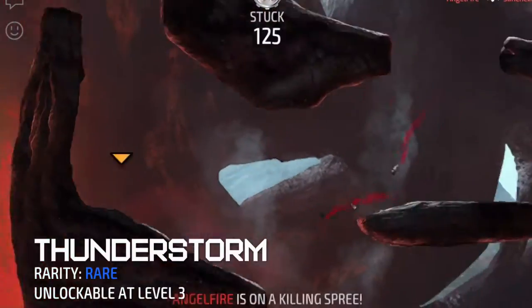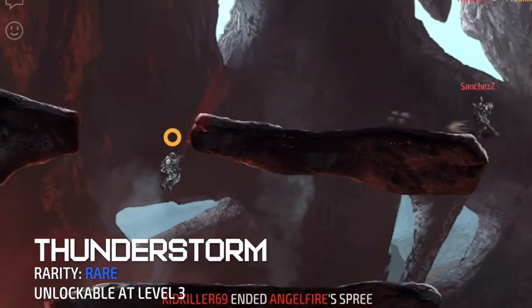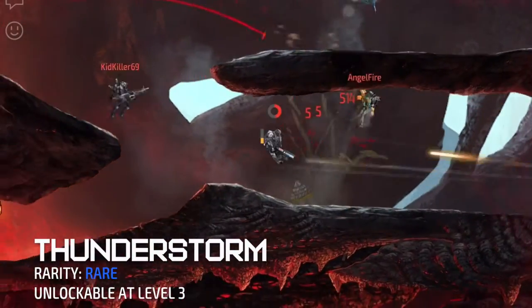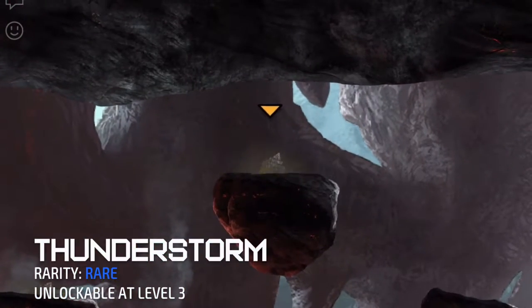Unlike most automatics, the Thunderstorm's Thunderbolts have lesser range to compensate for its fast point of impact on enemies. As I fire, you'll notice how my Thunderbolts instantly hit the target based on my laser sighting, unlike how many other automatics' projectiles require some time before they hit their targets.